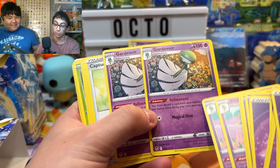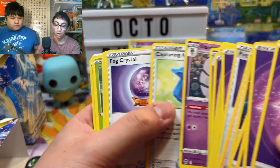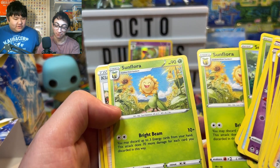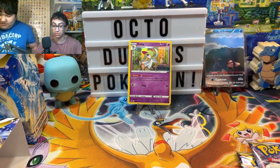Ralts, Corellia, Gardevoir with Refinement — oh, you must discard a card from your hand. So it's the exact same thing, crazy. And then you got some Suncurse and Sunflora. We got some good cards up in here, some good freaking cards.